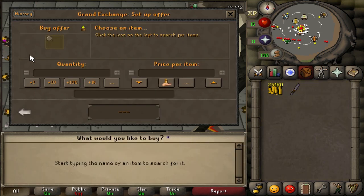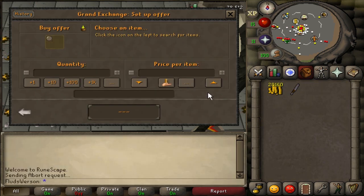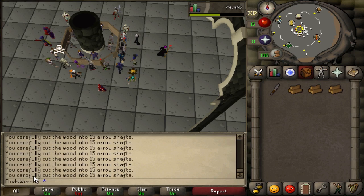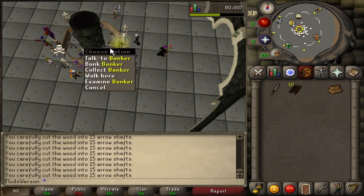I'm gonna make that money back. Really hoping to hit that white cash stack in this episode. It's episode three and I haven't made really any money yet, but I got a few things done. What we're doing today is starting off with some fletching — that's why I'm buying a knife and some logs.